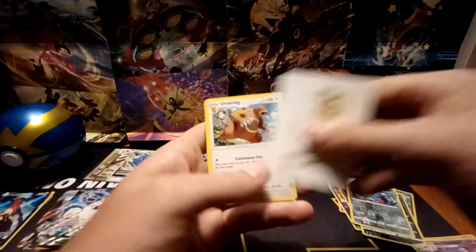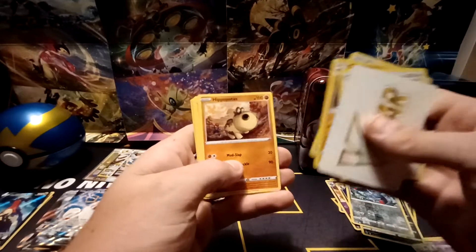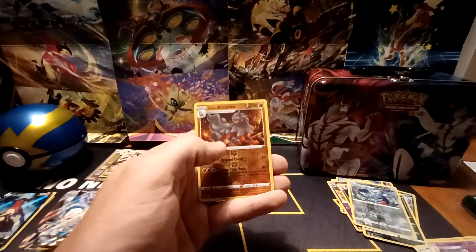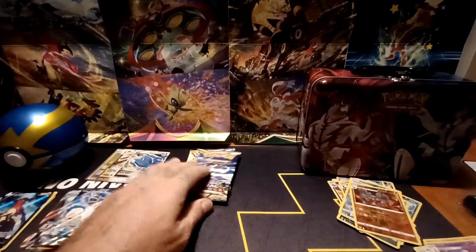V-Star Marker, Ursaring, Cranidos, Piloswine, Hippopotas, Cyndaquil, Ponyard, Hisuian Growlithe, Hisuian Voltorb, Hisuian Arcanine Rare Reverse Hollow, and then a Rapidash non-holo.